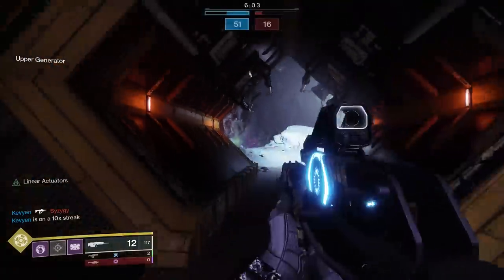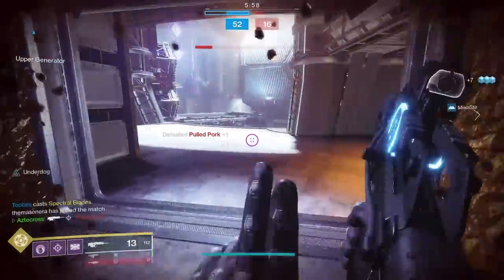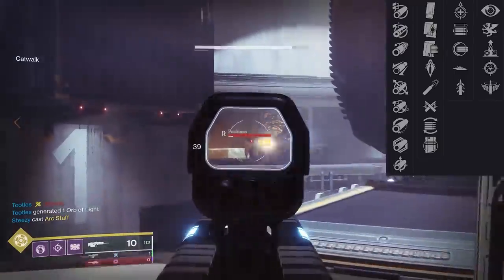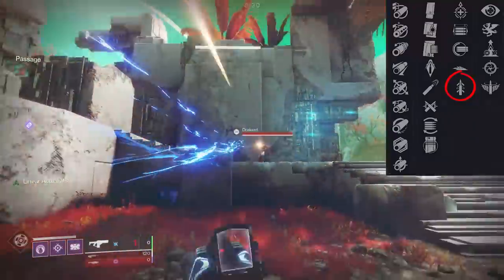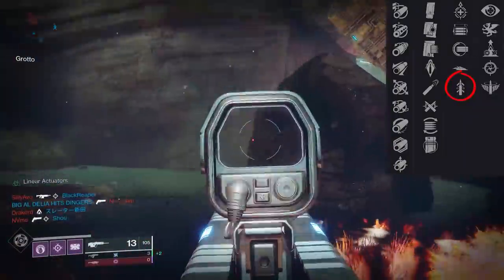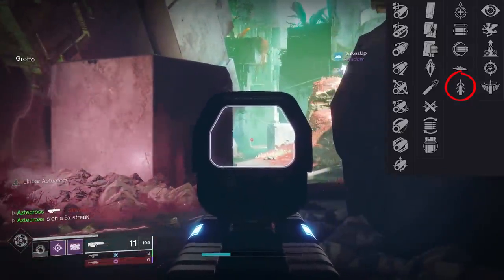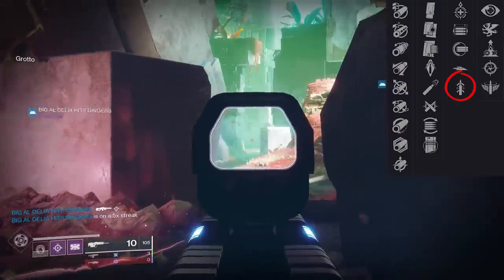The guide roll for this weapon — after playing with Celerity, Quickdraw, Elemental Capacitor, and Opening Shot — out of all these perks, if you really want to make this 150 feel like a 200 RPM scout rifle in terms of snappiness, I would go with Quickdraw. I wouldn't suggest Quickdraw and Snapshot together because Quickdraw already increases ADS speed simply because the weapon readies itself faster. When you come around a corner the weapon will ready faster, and if you like to swap weapons a lot, Quickdraw is extremely beneficial.